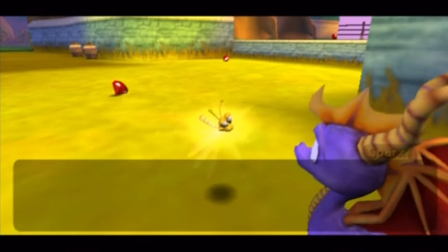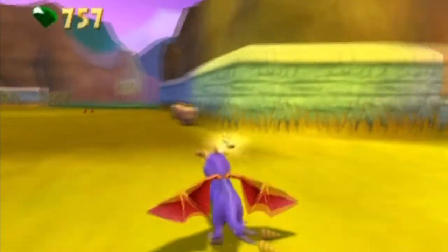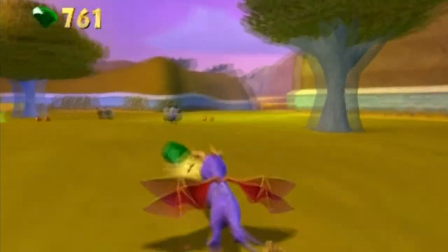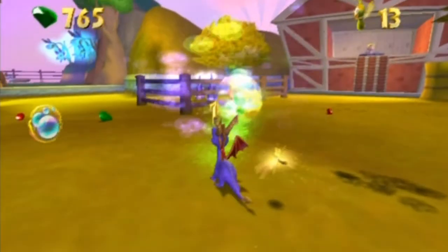That is the challenge portal for the electric gate. It's not really any different from the flame challenge — the targets are a little bit different, but that's about it. Bubble breath. There we go.